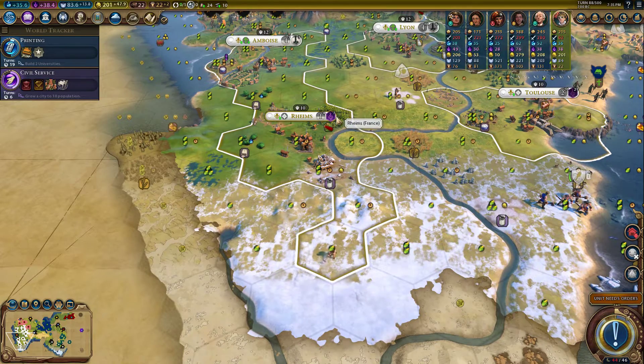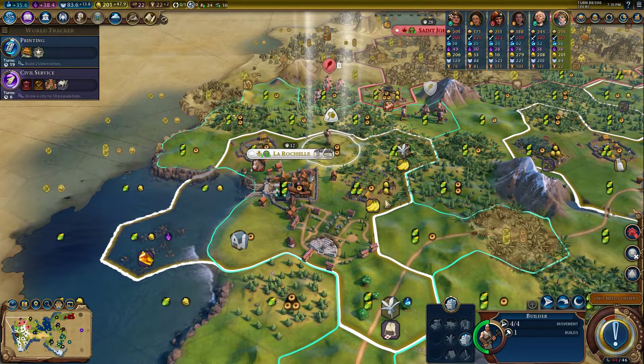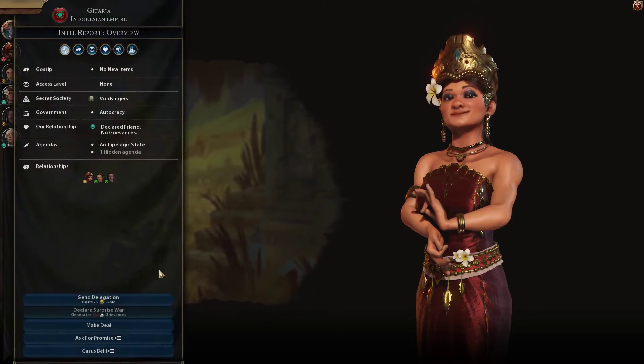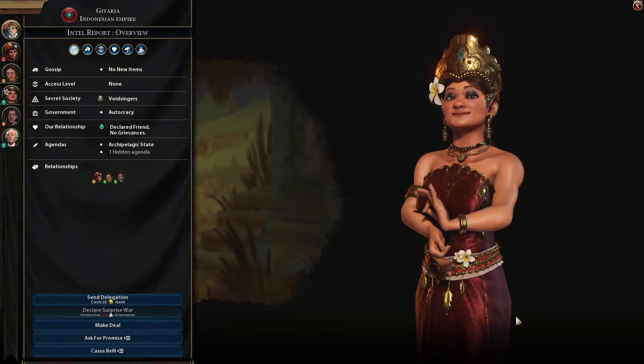That went super fast. We got Machinery and another great writer! But we don't have any spots to put them. We'll have another spot in two turns, and another two turns after that — so it's not as bad as you think. Wow, 21 down to seven! Let's go ahead and sell our tea. We've been selling all our luxury resources and getting a ton of gold.